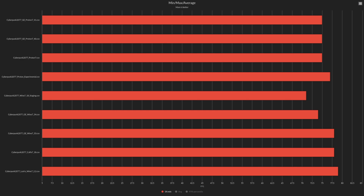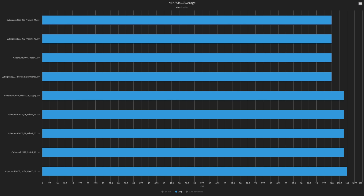Looking at minimum, maximum, and average FPS: for the 1% minimums, Wine 7.18 Staging has the worst result. GE Wine 7.33, Cafe 7.18, and Wine 7.2.2 have the best 1% minimums, with Wine 7.2.2 having the best of the bunch. For the averages, GE Proton 7.41, 7.40, Proton 7, and Proton Experimental all have exactly the same average. Wine 7.18 Staging, GE Wine 7.33, GE Wine 7.34, and Cafe 7.18 have roughly the same FPS average. Once again Wine 7.2.2 has a higher FPS than the rest.